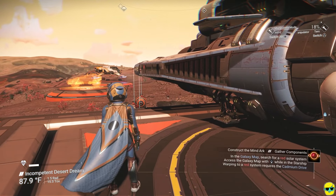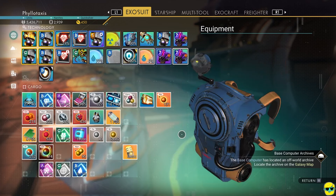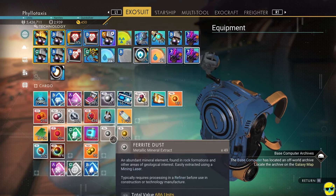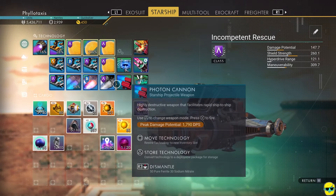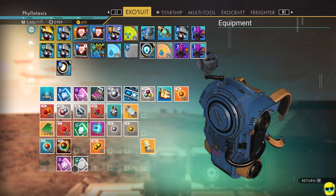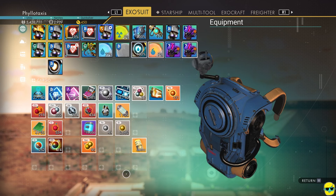Picking up where we left off, we need to continue this quest for the base computer archives and go wherever it wants us to go. I want to hop in my ship, but I've got these modules and things I want to offload. I'll put them on my boat — by boat, I mean starship. I'm just going to load these over to my starship, and at some point if I go to a space station, I'll just sell them all. I don't need them.